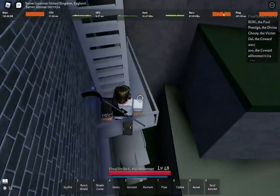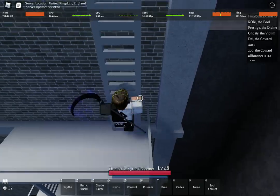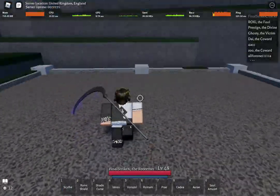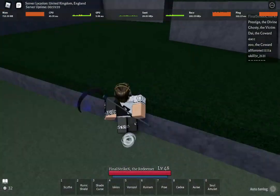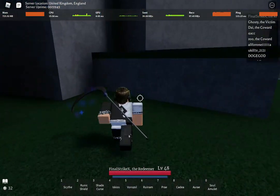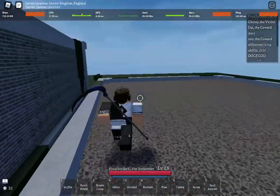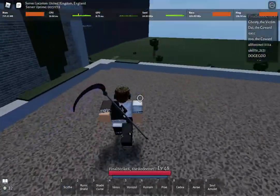First I'm gonna start off with scythe. Personally I'm a scythe dancer with shadow and I really enjoy dancer on scythe because you get more agile and dashes are better. Shadow can pop off some amazing combos too, so scythe dancer 100%. Or you could go dancer or one trick with scythe.